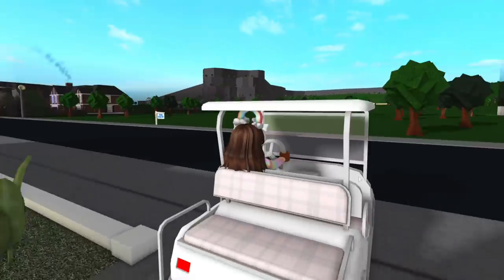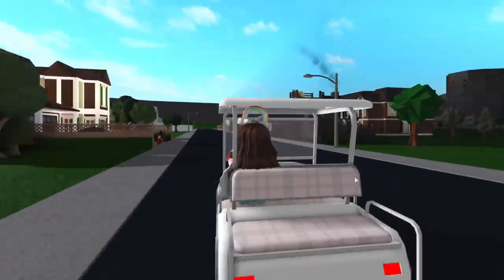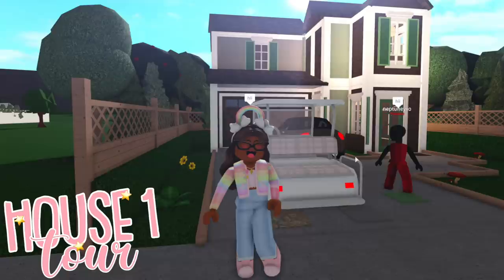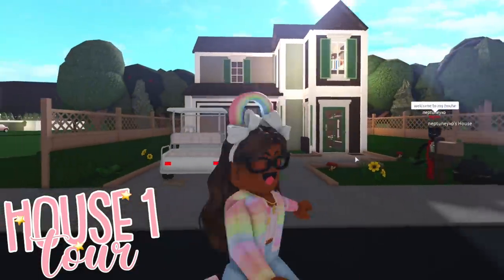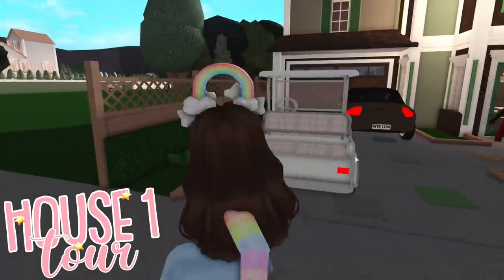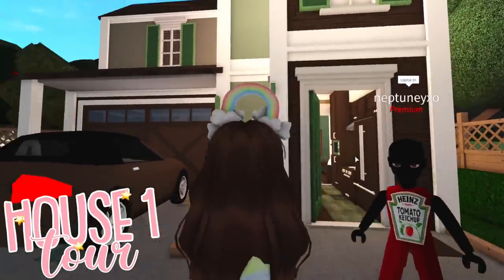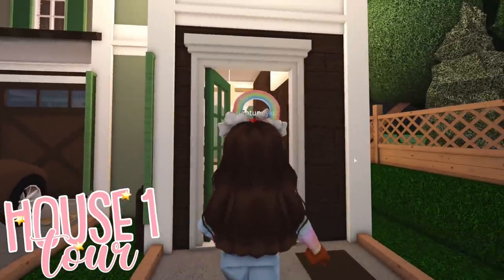I think we're going to go this way first and work our way back around. We are on the pizza side currently, so I'm going to park my golf cart over here. Right off the bat, I would give the exterior a 4 out of 5. I think it could definitely use maybe some more plants or something, especially right here. But I do like the color scheme — it's definitely very earthy and nature-y. So let's go inside.